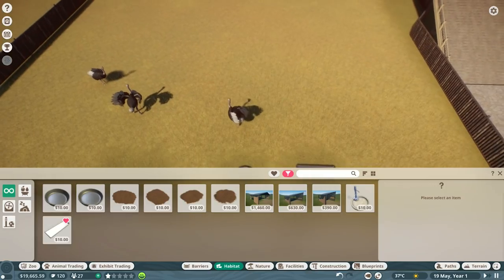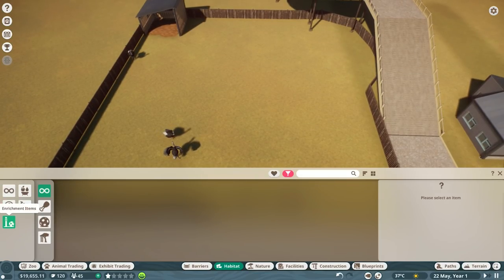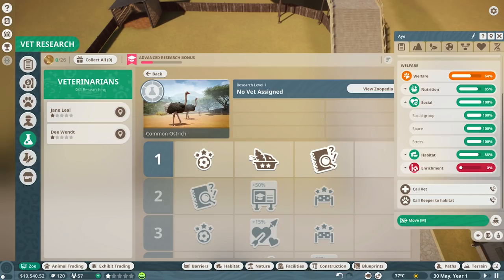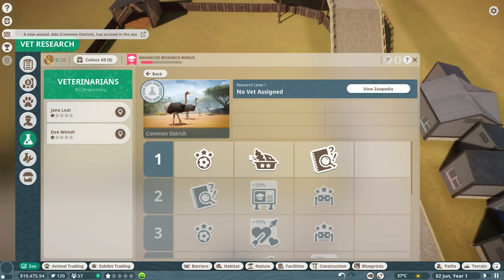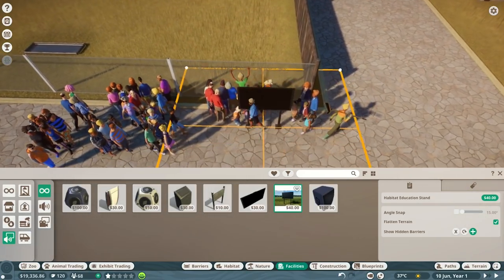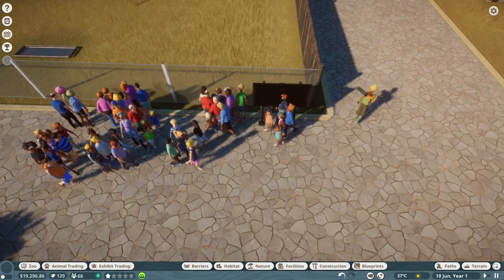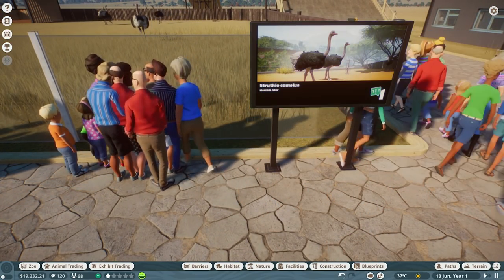I'm now wondering if we can do some research on ostriches, just because it'd be good to improve the situation for them. Now I've got an ostrich actually in the zoo, we can start doing some research on them. No vet assigned - let me assign one. There you go - so now you are doing research on the ostriches. So now we have our first habitat. I want to put down an educational stand - that will go there. A common ostrich. And eventually, the more research we do, the better that's going to get - the more info will be there.